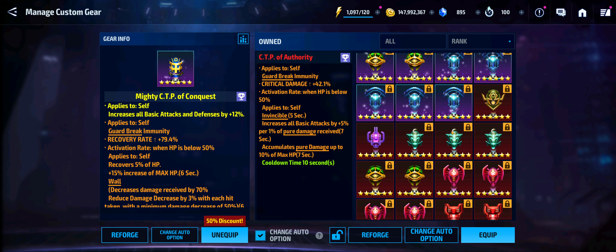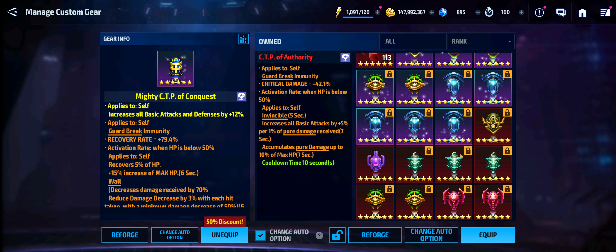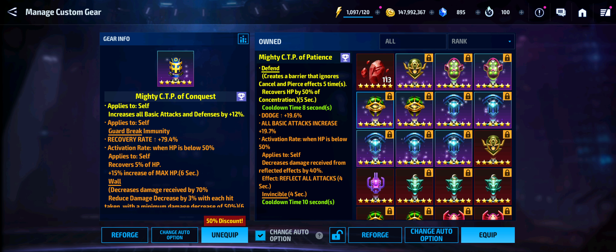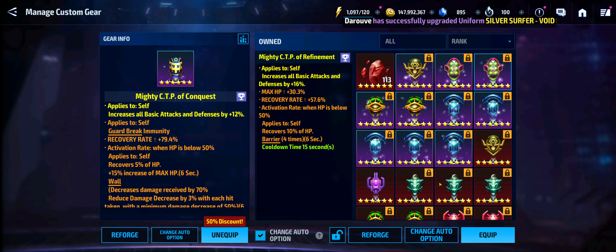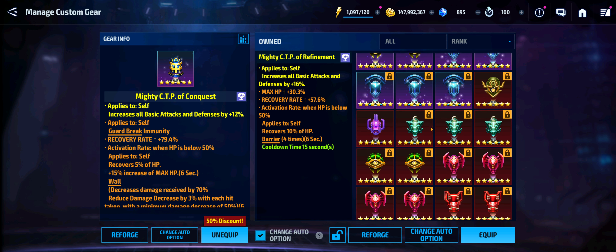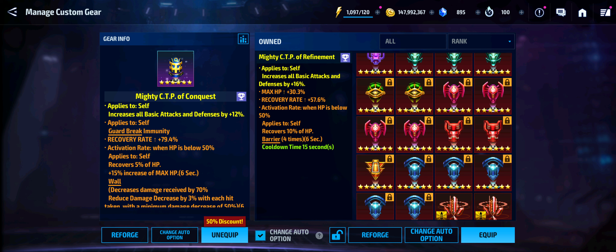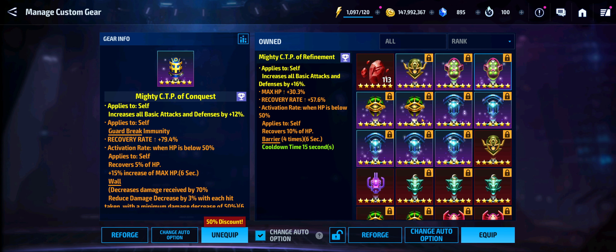Just based on the fact that his six-skill animation probably plays out a little wonky. You could go with the CTP of Refinement but I wouldn't do that — it's not my jam. If you're going to be playing at a high tier PvP, you want a Mighty CTP of Authority, or a Mighty Brilliant CTP of Authority, or a Mighty CTP of Conquest to basically snap on a character.